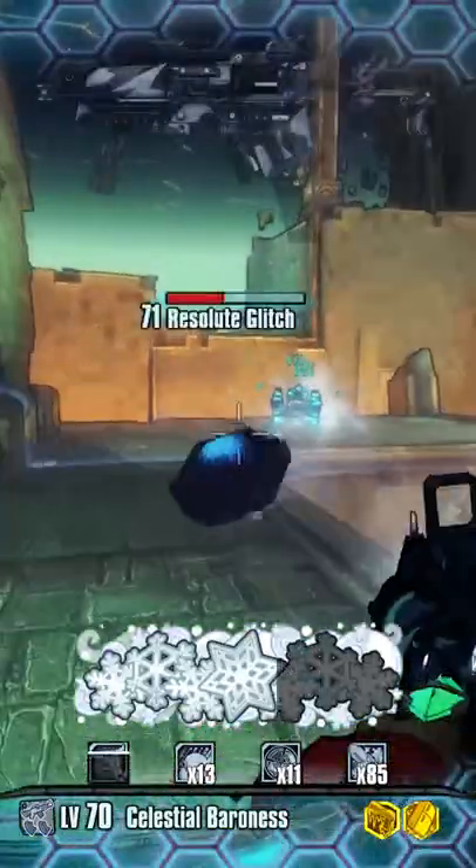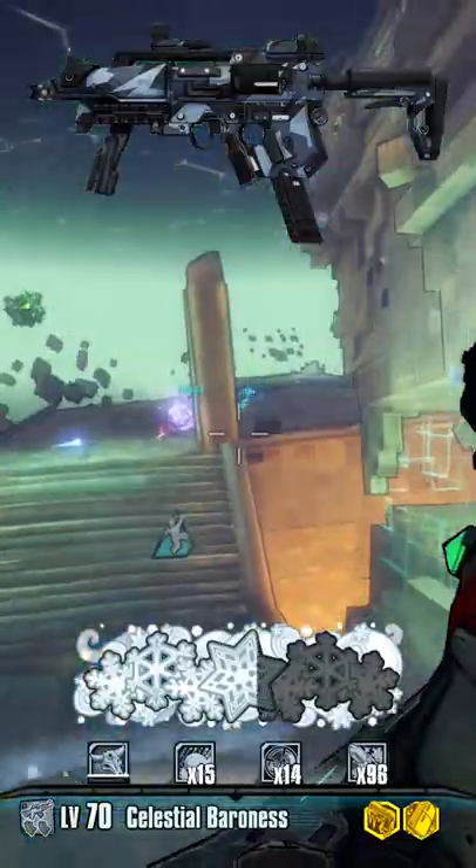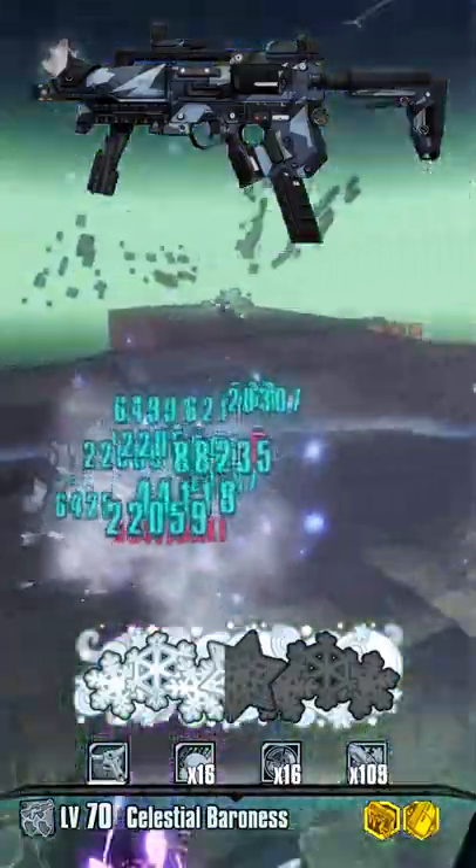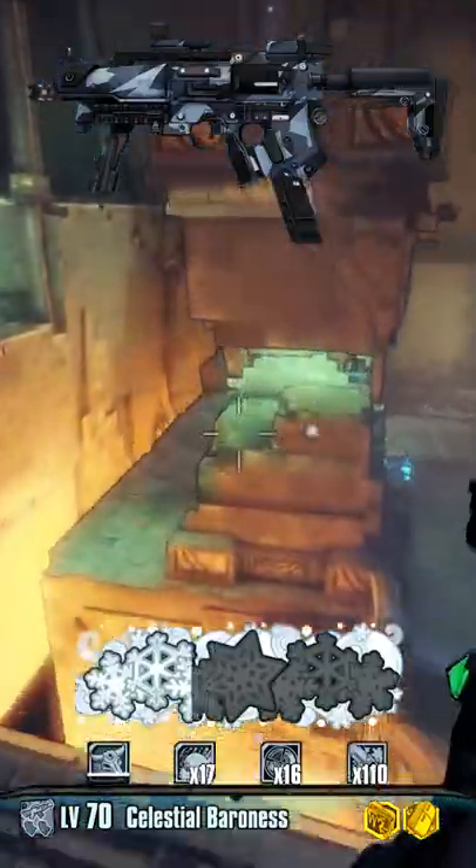For those of you who don't know, the Phrygia is an SMG which shoots two bullets for the price of one, making it extremely ammo efficient, and of course the name as it hints is a Cryo SMG.